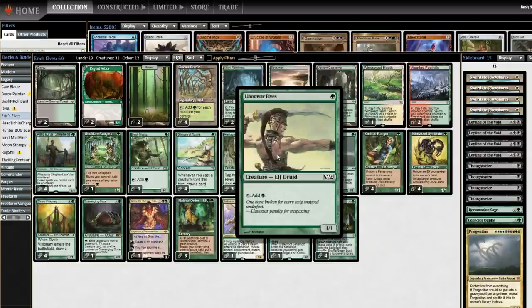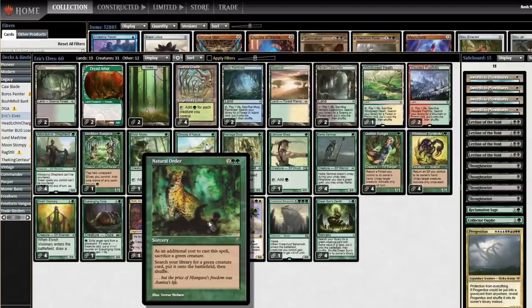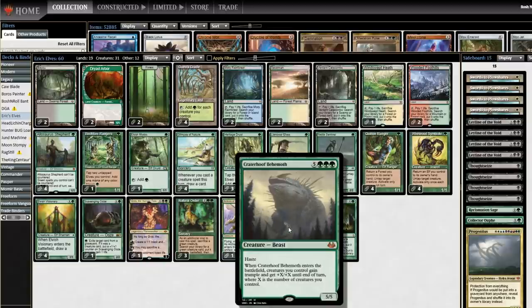Every time you cast a one-drop, you draw a card, you get two mana each to cast more one-drops with. The big payoffs at the top are Natural Order — sacrifice a green creature, search your deck for a green creature, put it onto the battlefield. Craterhoof Behemoth is a pretty good green creature. It arrives, you have a bunch of 1/1s that turn into 6/6s, 7/7s, sometimes 20/20s depending on how big you get. And that ends the game pretty quick.